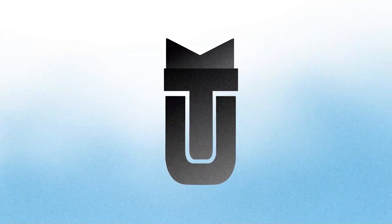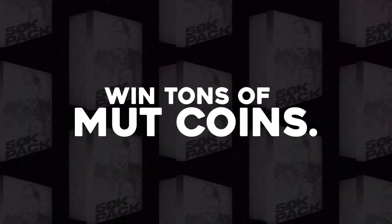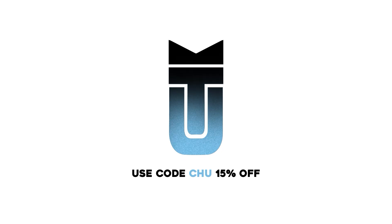Before we start today's video, I wanted to give a huge shout out to today's sponsor, MuttPacks.com. You can click the link down below and open exciting packs, win tons of coins, and withdraw your account right away. You could use promo code CHOO for 15% off. When you sign up down below, you can get a free 10,000 coin pack as well.